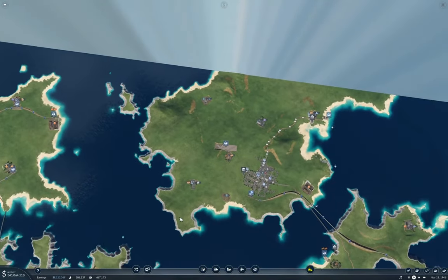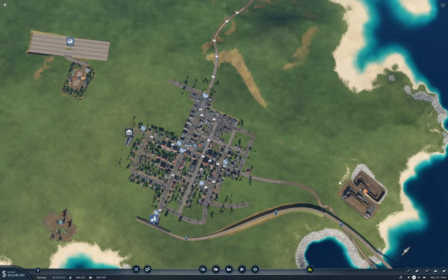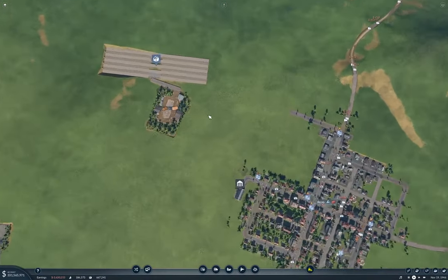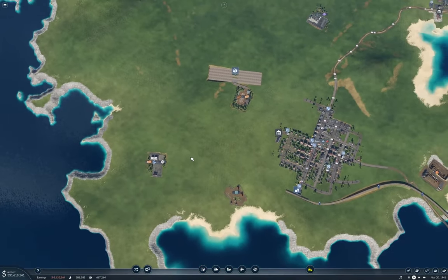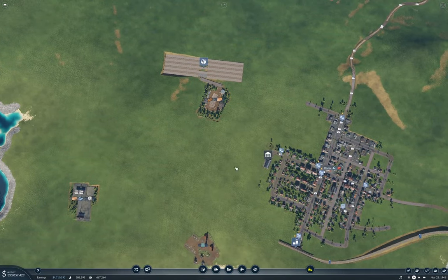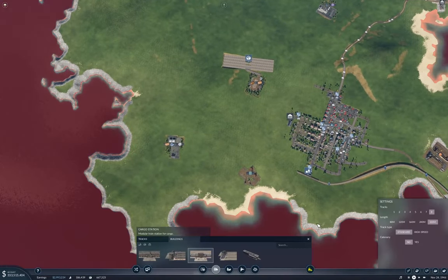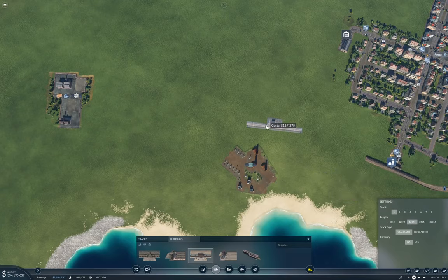Now I need to bring one track out to here. That's going to be on that side. I think I know what I'm going to do — I'll bring this guy in around here, and this guy in around here. I'm going to need a one-track platform here at 160.